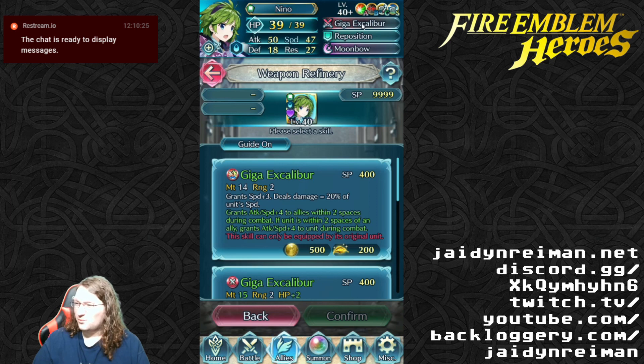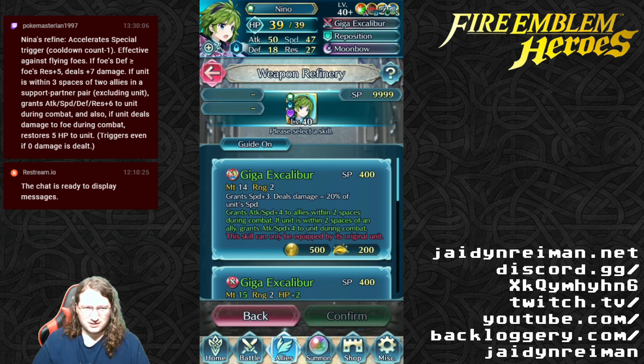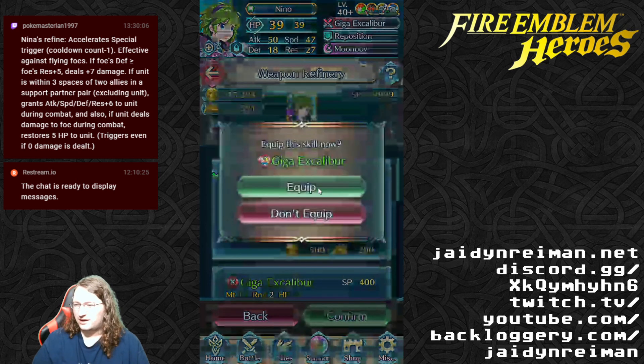She also grants attack and speed plus four to allies within two spaces during combat, and if she's within two spaces of an ally she gets attack and speed plus four. If you want to improve this even more, you probably want to boost her speed further since it's based on her visible speed stat. I'm definitely going to get this for her — I have just enough and I do use Nino on a regular basis.